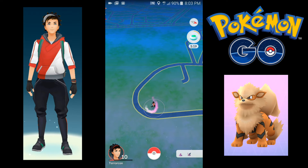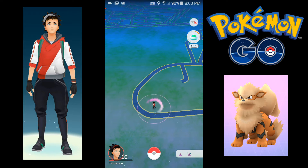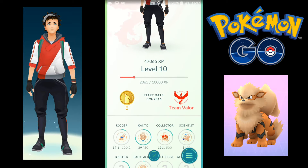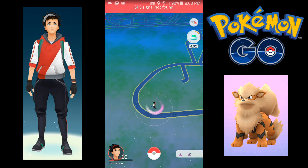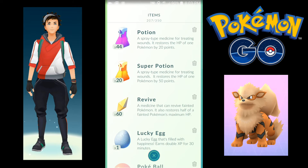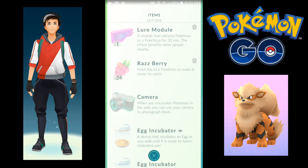Five minutes left on the Incense, not a lot of Pokemon. We got Nidoran and an Ekans nearby, but they need to come to me. I didn't spend money — this was given to me by leveling up. I don't have any coins, but they're pretty cheap actually, so maybe I'll spend a little money and buy stuff. Because leveling up and harvesting from Pokestops yields a lot of stuff.